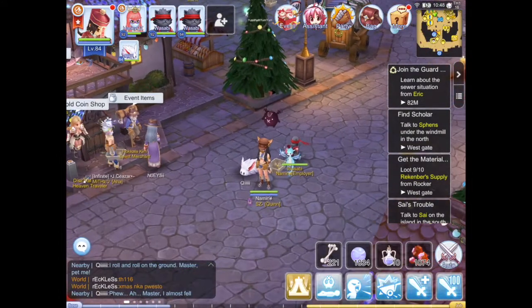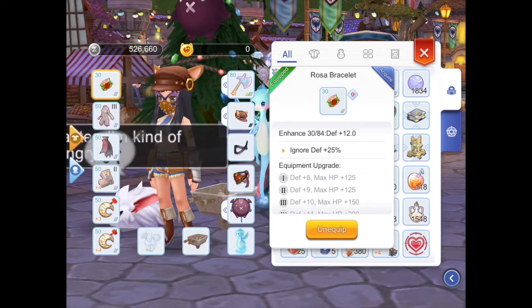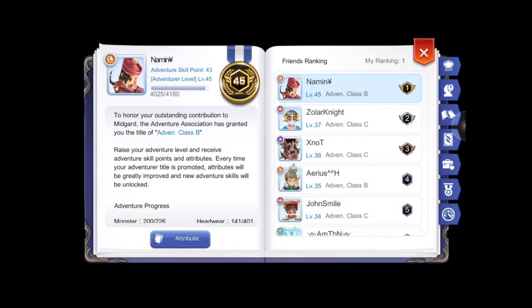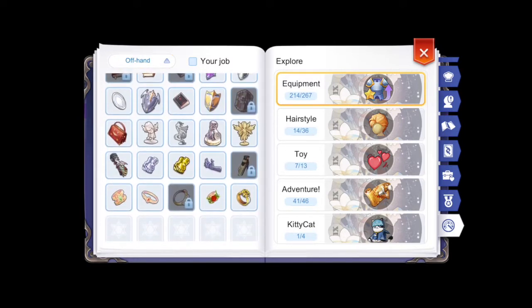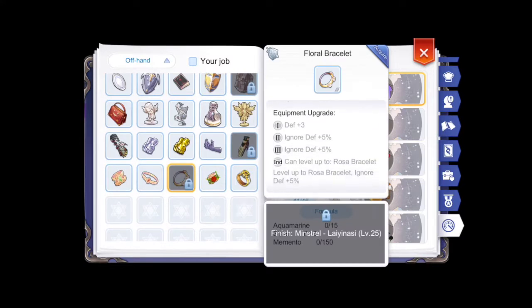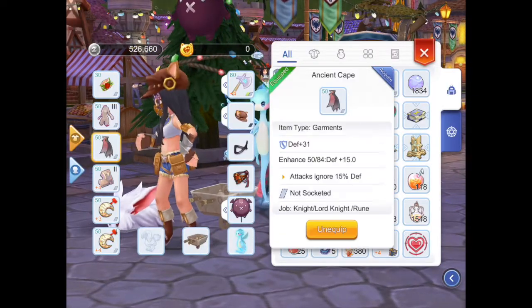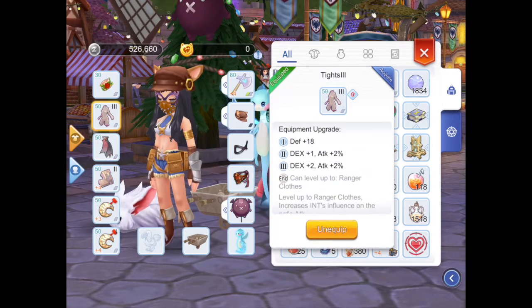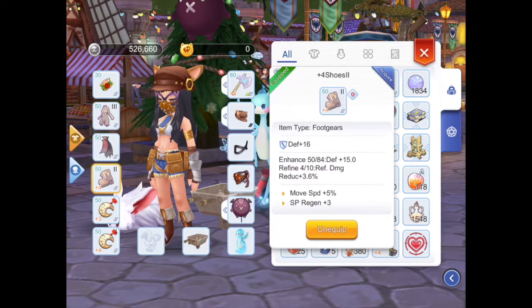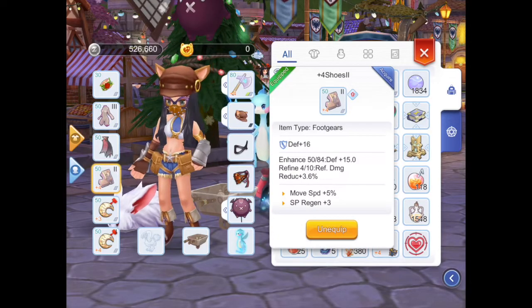Now check my equipment. First one is the Losa bracelet — it comes from the floral bracelet, this is an upgrade. I use the Losa bracelet and ancient cave for ignore-def buff. I upgraded it to level 3. The shield gives me SP regen and moving speed, but I will not upgrade it now because the item is too expensive.